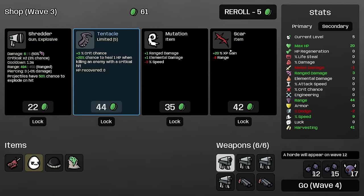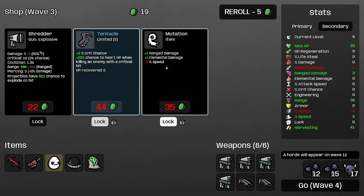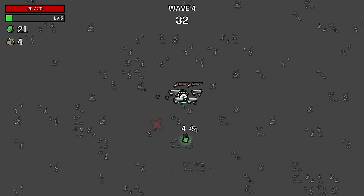Here I'm going to grab the SCAR. If you find it early, especially with large amounts of harvesting, the XP gain is quite valuable, so very happy to see it in the early waves. If you find it later than about wave five, you usually don't want this item. I'm also going to lock the tentacle because crit chance is a good way to give ourselves some healing and increase our damage. Because we have good speed already, we can lock this mutation — normally this item is hard to purchase, but because we already have high speed, we can afford the decrease and getting our flat ranged damage going is really important to this build.